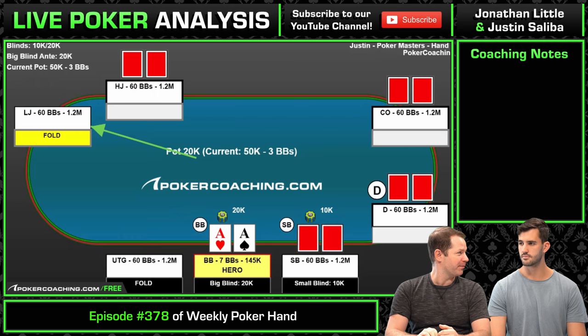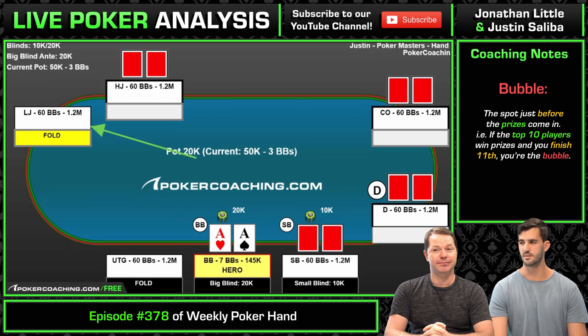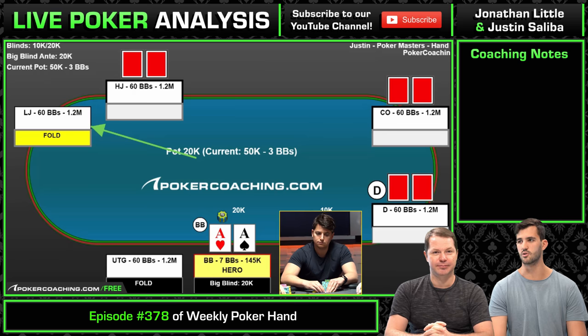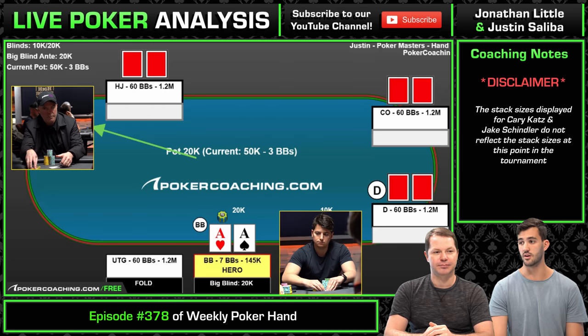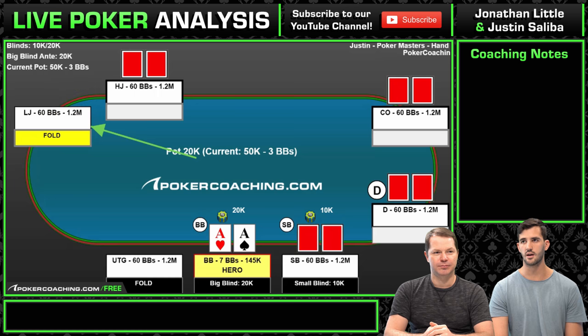So set up the scenario for us. We're on the stone bubble — I think it was 13 left in one of the 10Ks. I am the shortest stack, or very close to the shortest stack, but there are four total stacks of the 13 with sub-10 big blinds. Schindler was on my right, he was very short. Kerry Katz was three to my left, also very short, and then one at the other table. So it was a very tough stone bubble spot where we had to be really, really tight about being all in.